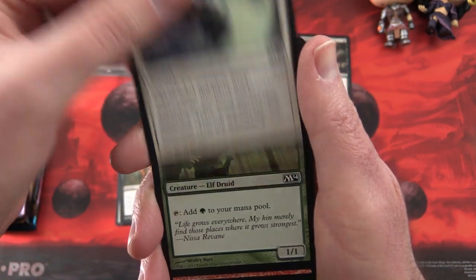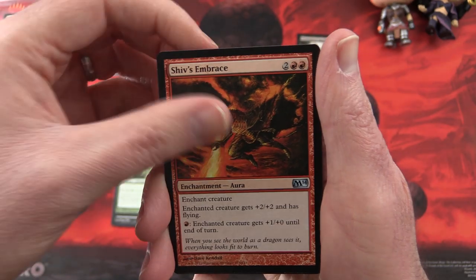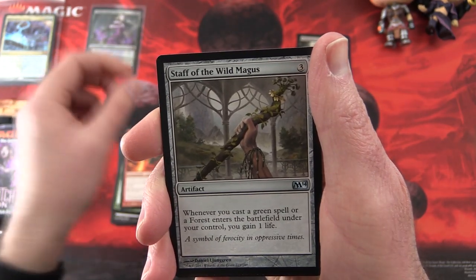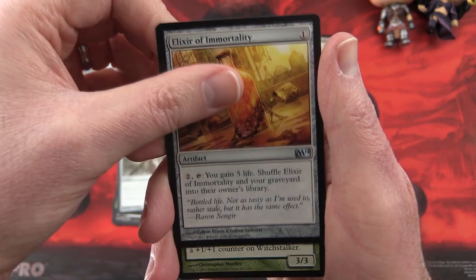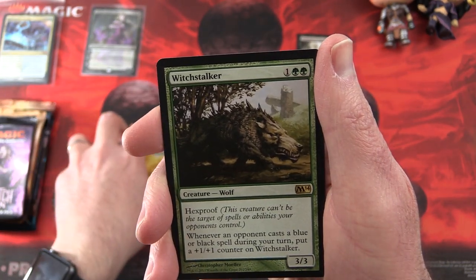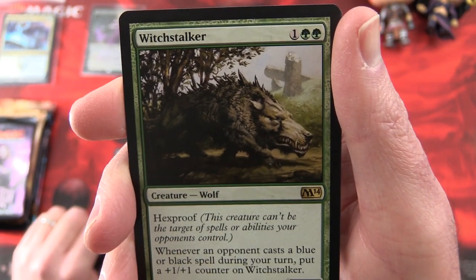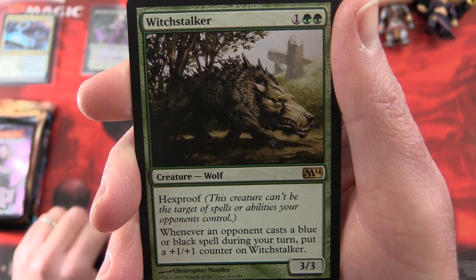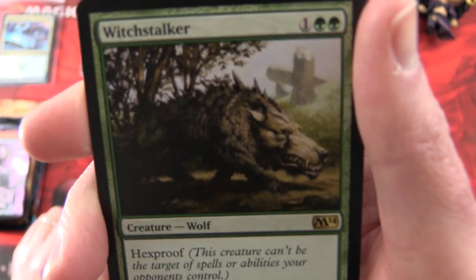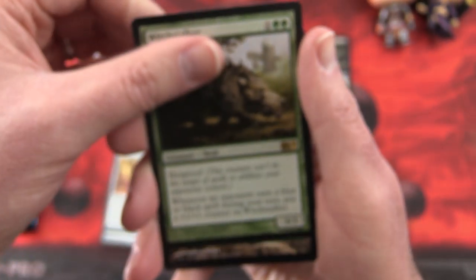Next we have Hive Stirrings and Elvish Mystic. For uncommons: Shiv's Embrace, Staff of the Wild Magus, Elixir of Immortality, and Nerea is a Witch Stalker — creature Wolf, three, three for three mana with Hexproof. Whenever an opponent casts a blue or black spell during your turn, put a plus one, plus one counter on Witch Stalker. Look at that thing — he looks very fierce indeed.